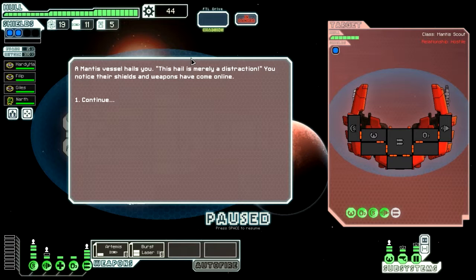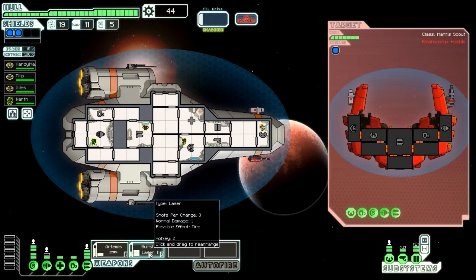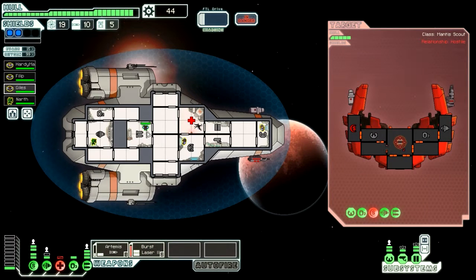So we have a new type of vessel - it's a Mantis Scout. They're going to try to attack us, so we need to take out their shields as soon as possible. Keep that going up. We're going to take out their shields with that, and their weapons with that. Narth, can you go repair that for us? There we go, so we took that out and we're going to finish him off with that.